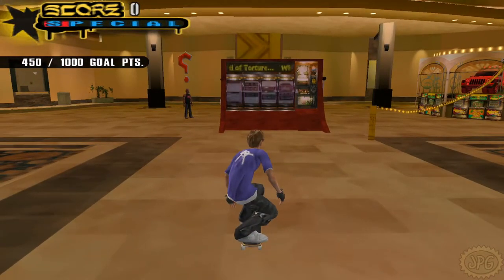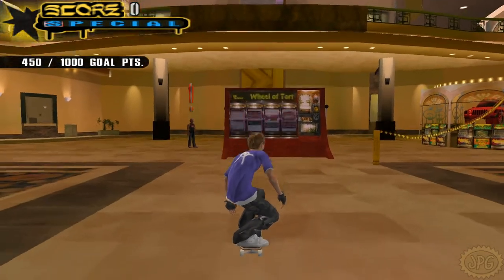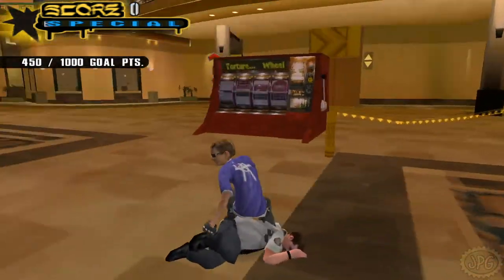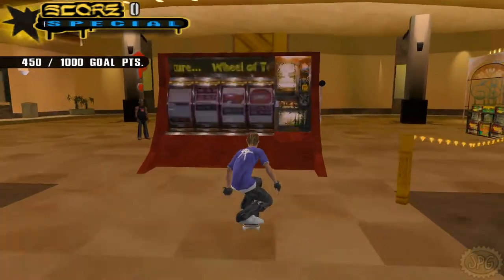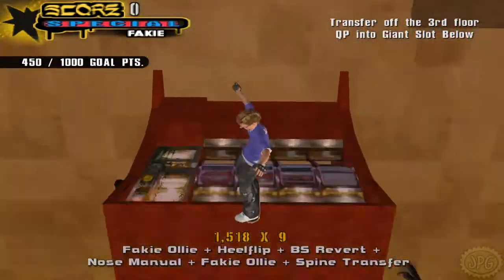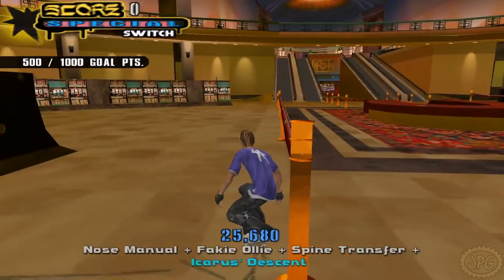We're going to start off with a goal — the 1, 2, 3, 4 — land it. You have to do a little line, a little combo going up the elevators floor by floor. Start off with a spine transfer over this slot machine, then go into the elevator. Hit that quarter pipe, back into the elevator, spine transfer from the roof all the way down, back to the slot machine you started at — that's Icarus' Descent.